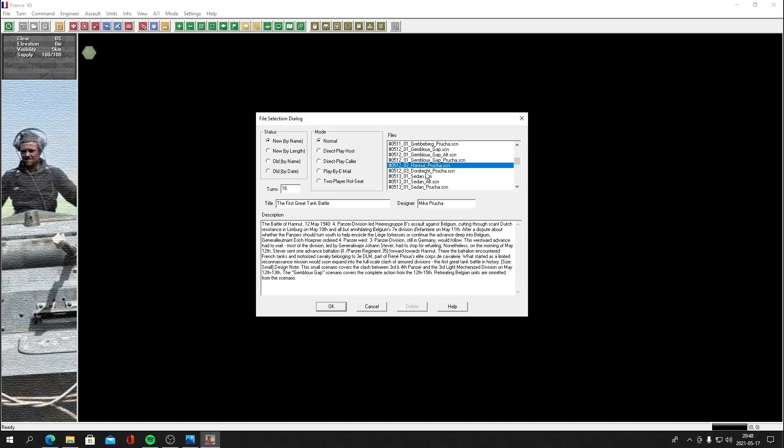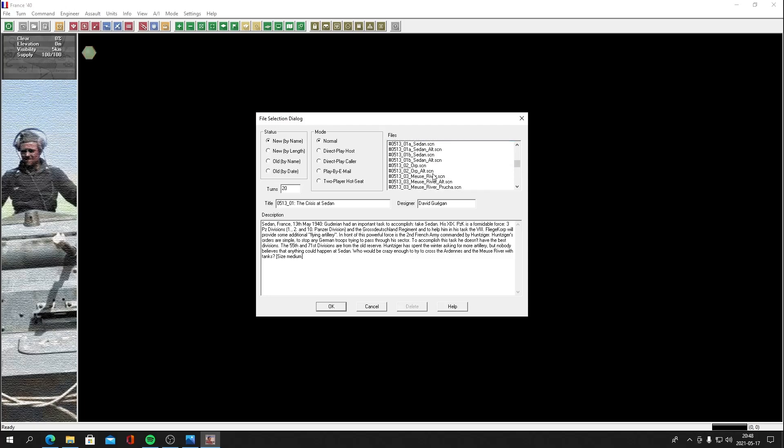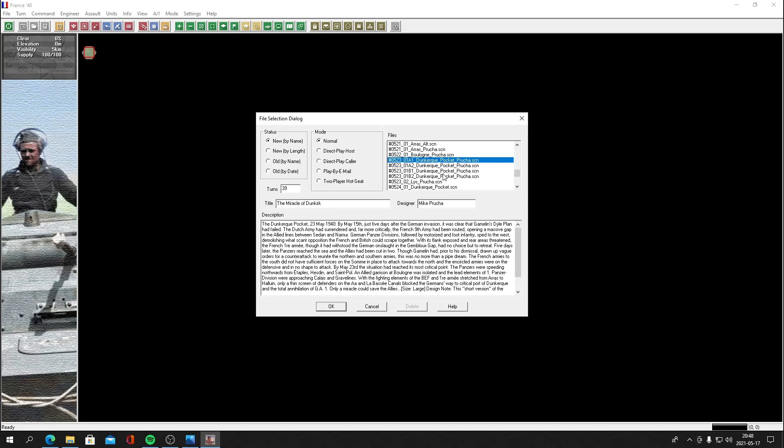With superior tactics, good communication between tanks coordinated with artillery and the Luftwaffe, the Germans had a brand-new style of warfare facing off against the old French approach — and we all know what happened. The French didn't utilize their superior tanks as they should have. The mighty 88 was very useful in France to knock out those French heavy tanks. There's the Sedan crossing, the Meuse River, Dinant — where Rommel passed with the 7th Panzer Division — and the Dunkirk pocket scenarios, which were not in the original game.